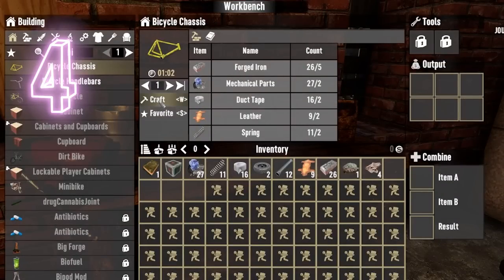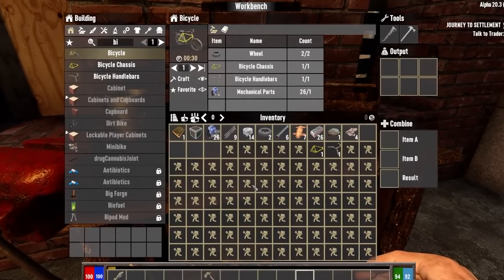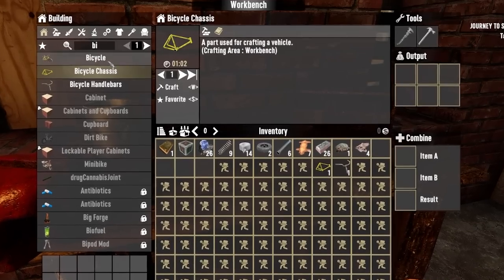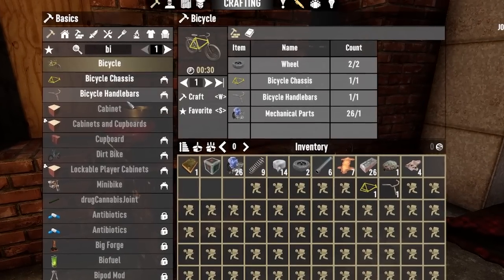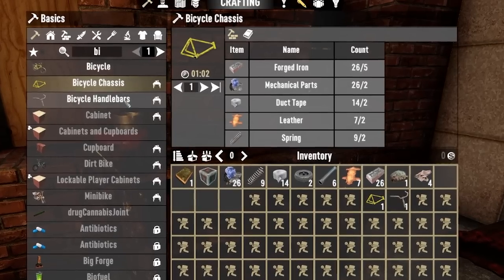Bicycles are cheap and easy to make. Many don't know it yet, but in version 4 you do not require any skill points to make them. You can craft them from day one if you have the correct resources and a workbench, and even without a wrench or a hammer. The final product itself can be assembled without a workbench. The bike is generally considered rubbish, but it's still better than walking — people skip it as they don't wish to waste skill points or resources, especially two tires, which can be a pain to obtain.